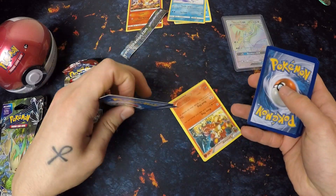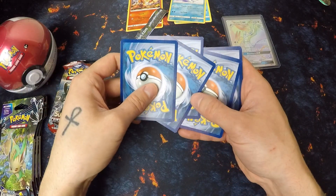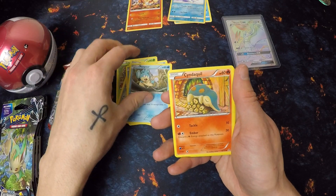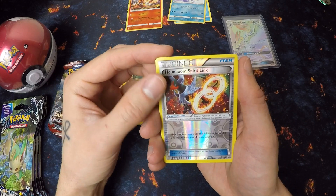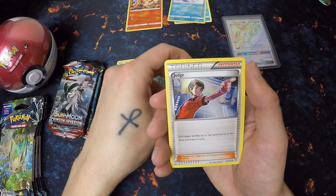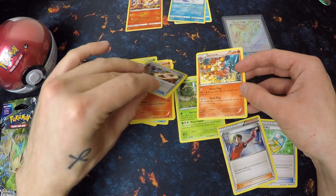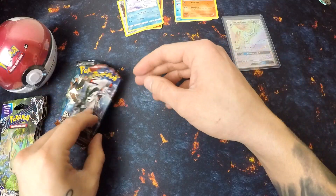One, two, three. I think I've done the card trick wrong, but we're just going to go with it. We have Bronzor, Froakie, Ponpaw, Cyndaquil. The reverse is a Houndoom Spirit Link and the rare is a Simisear. We also have a Pinsir and a Judge. There's no energy in this one. The rare was the Simisear and the reverse was the Houndoom Spirit Link. I did the card trick wrong because I'm a dummy.